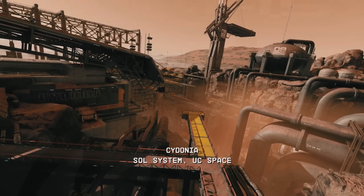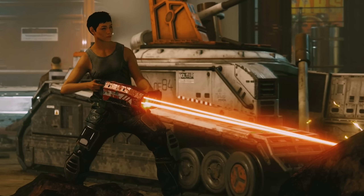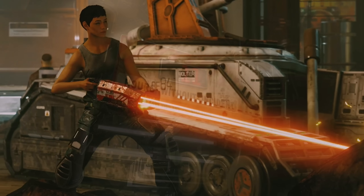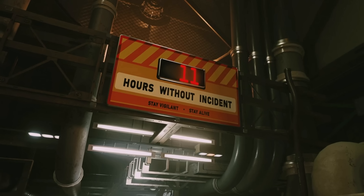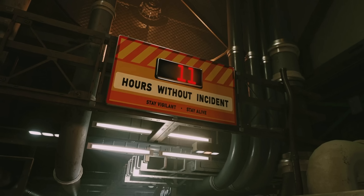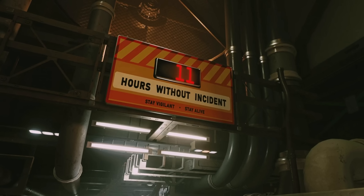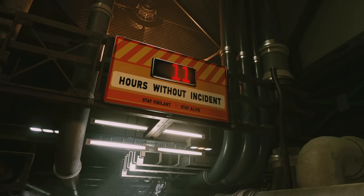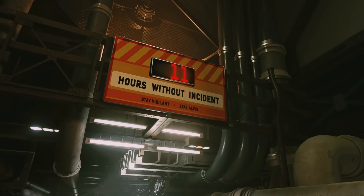We're on Mars in a settlement called Cydonia, which I feel is set to go south soon. Emil describes it as a place where the United Colonies does heavy mining, and before the shot ends it reads they've gone 11 hours without an incident — a tacky corporate way of saying there are always problems here. This could potentially be the home to a very interesting quest line.